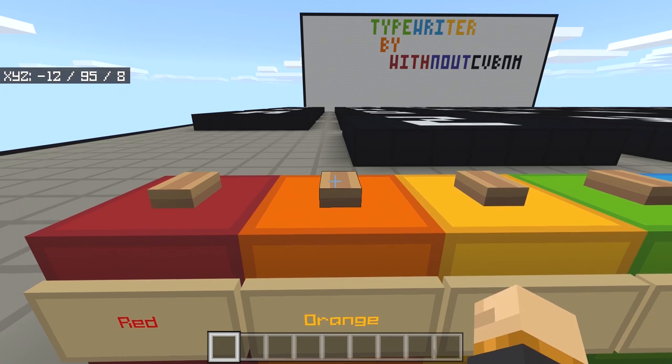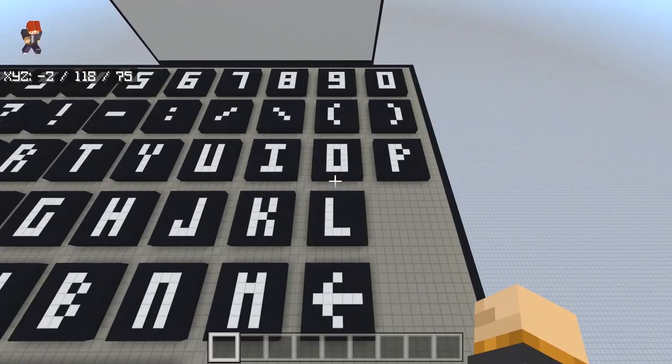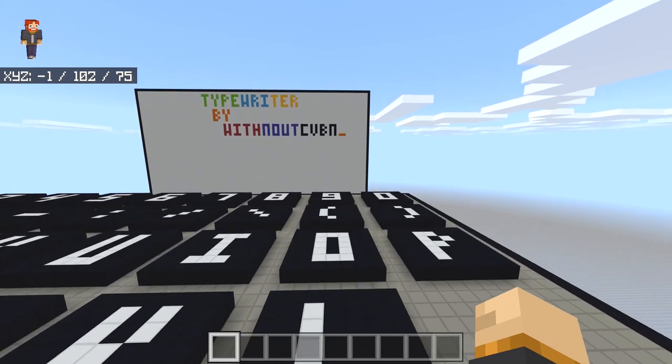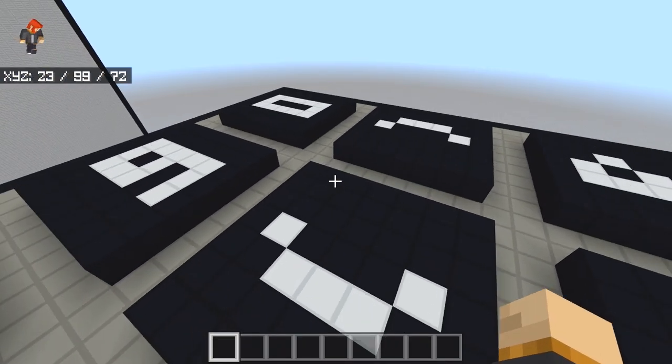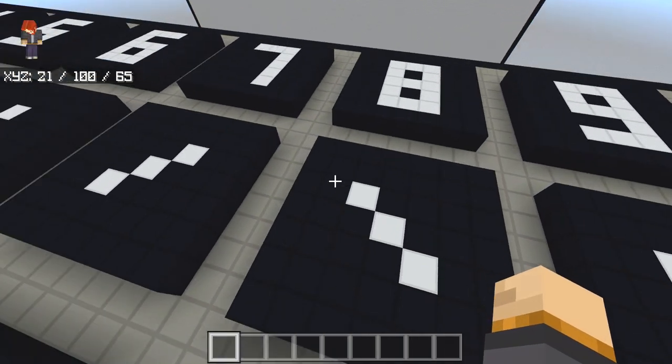I'm going to switch it over to the orange one. Coming down here, I think this might be the back key — yeah, that's the back key. So that's going to do brackets, so we can put something in brackets if we want to, which I think is actually pretty cool.